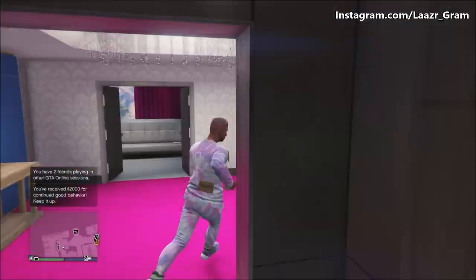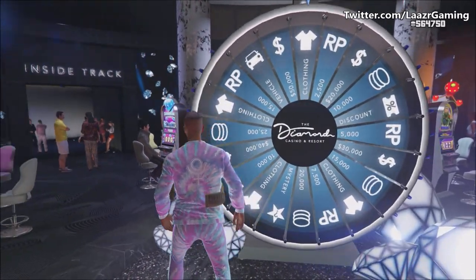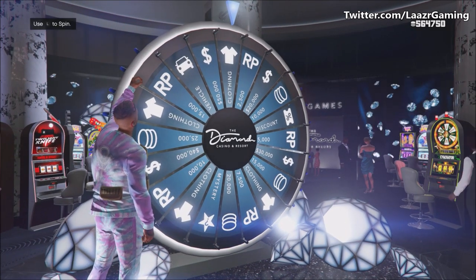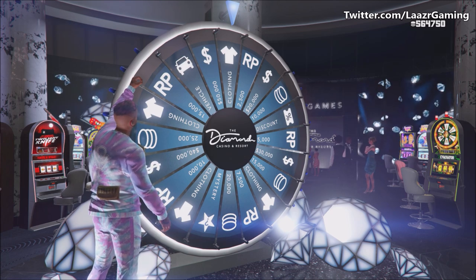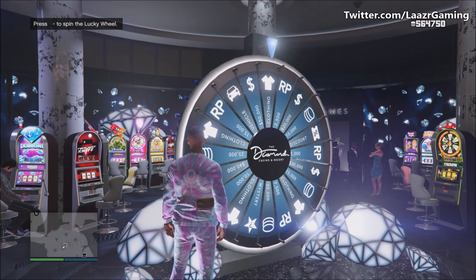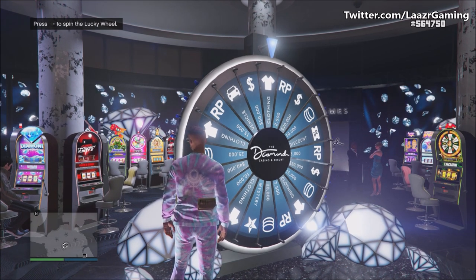Make sure your lucky wheel is at the reset point two positions away from the podium vehicle, exactly like mine is on screen now. The trick to winning this podium car is to go up and press right on the d-pad, and as soon as you get prompted in the top left to spin the wheel, you want to very instantly — within the first second — flick your left analog stick.